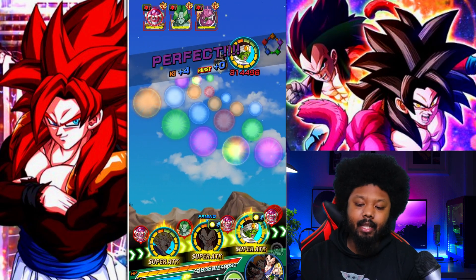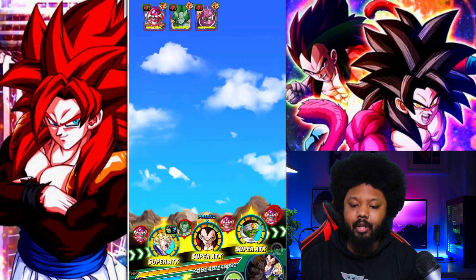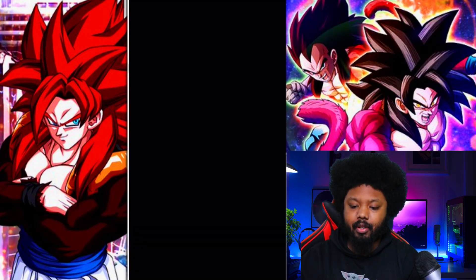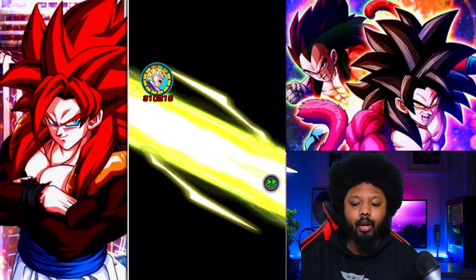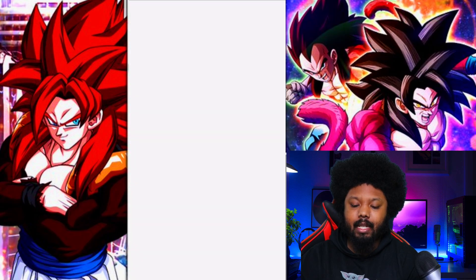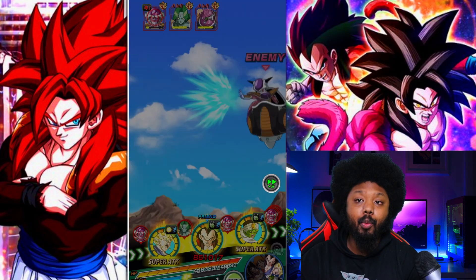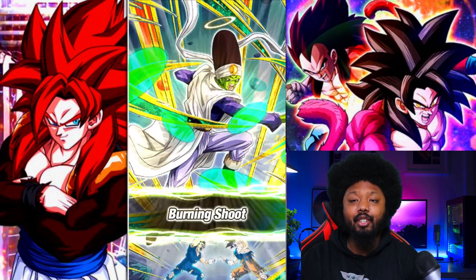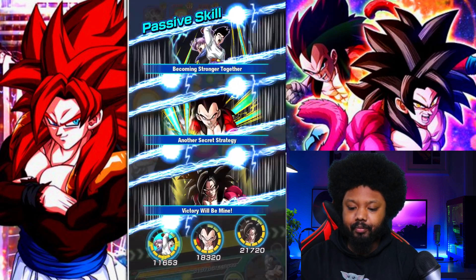We're going to go for Frieza — beautiful counter crit, and now Vegeta is getting that 25% attack raise from Vegito. A lot of support, very good. Almost got one more crit for 500k but that's fine. Here comes Vegeta at 3.9, basically 4 million, which is still very good as he builds up his defense. Almost 900k additional crit, and here comes PyCon at 1.9 — Frieza is done.